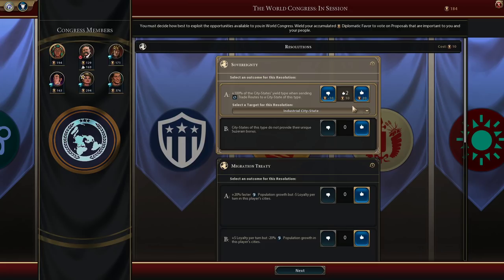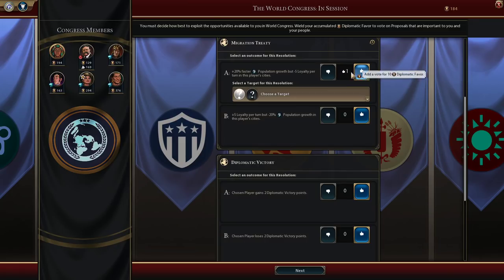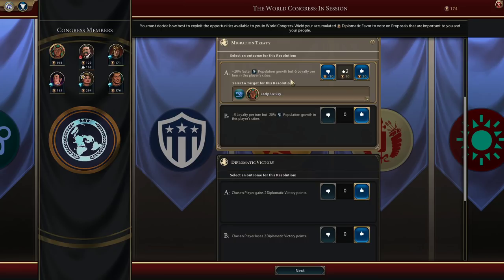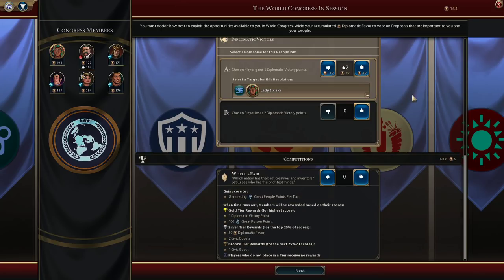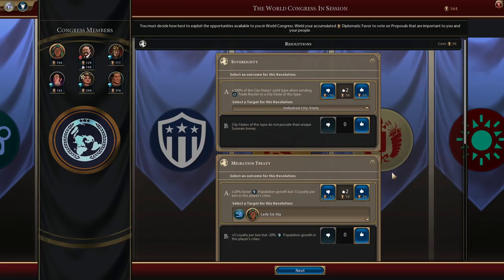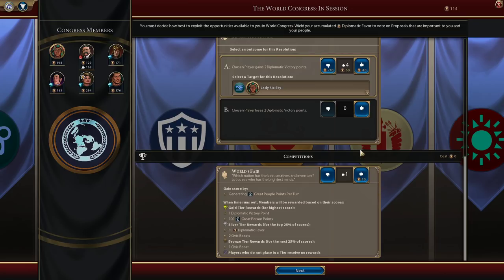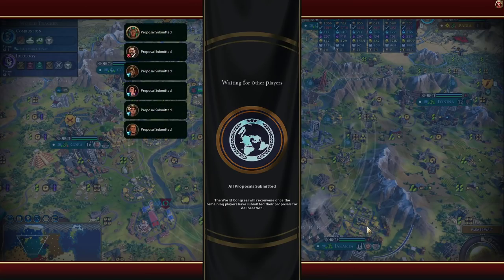Industrial maybe? I'm sending my trade routes to my allies, not city-states really. I want my capital to grow; I don't want my other cities to grow. But I'm still going to vote for it. And then a couple of Diplo victory points — we don't really care about any of the rest of this though. Give me those Diplo victory points. They're mine.